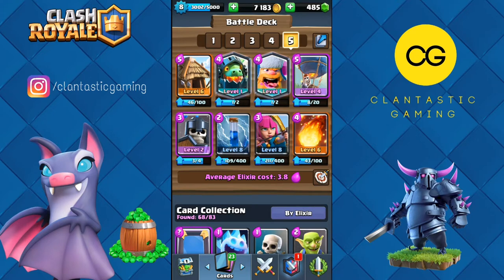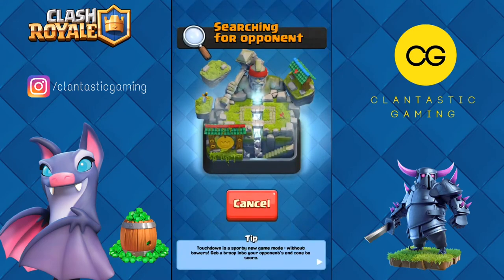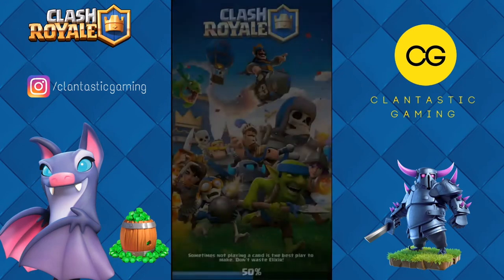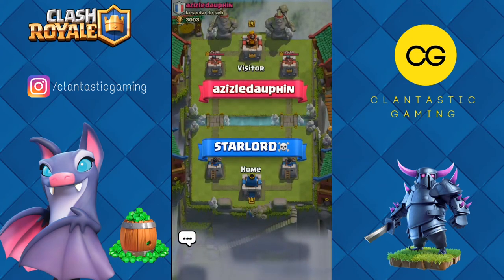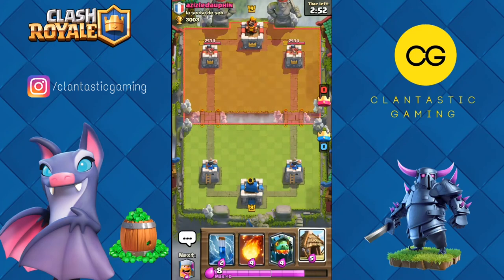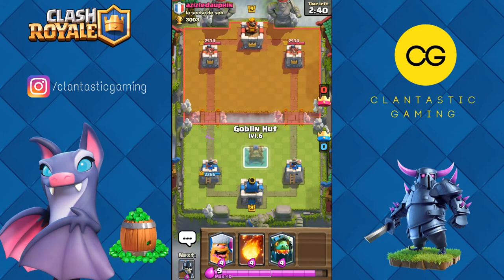Without wasting any time, let's move into our first battle. I'm against someone whose name I can't pronounce — it looks like jumbled words. Let's zap these archers and go with goblin hut.